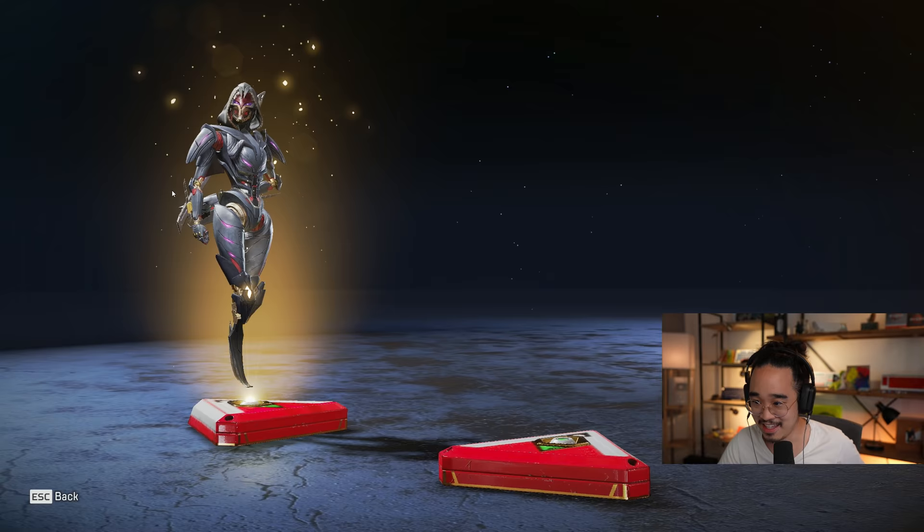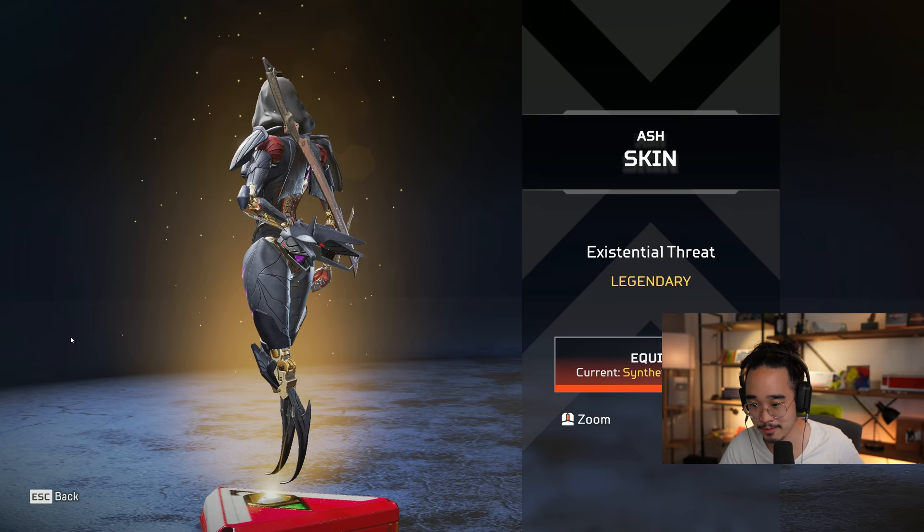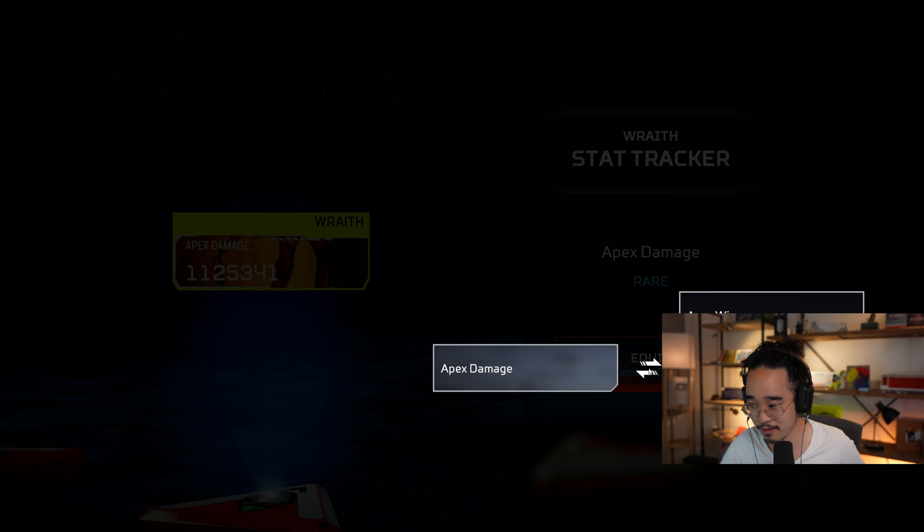The Ash — Existential Threat. Her skins... I like her skins, but they all look very similar. She's always got the mask on or a visor. Pretty cool though — it's kind of the similar theme of the other Ash skins, the edgy assassin kind of thing.